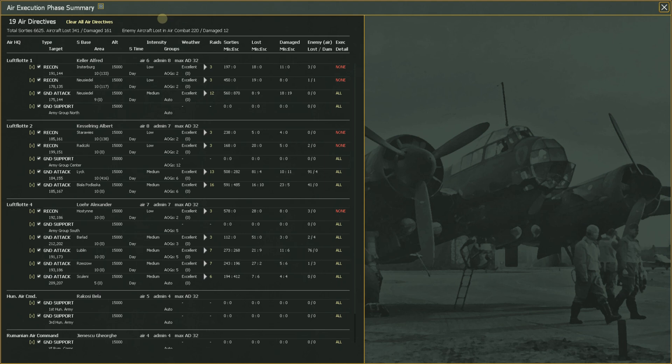What are sorties? They're missions. A mission isn't a big grand order — that is a directive. A mission is the actual individual missions that go out; air groups run them. The game looks at your directives, decides what you want to do, puts the planes together, stages them out of a base, and goes and runs the sortie.